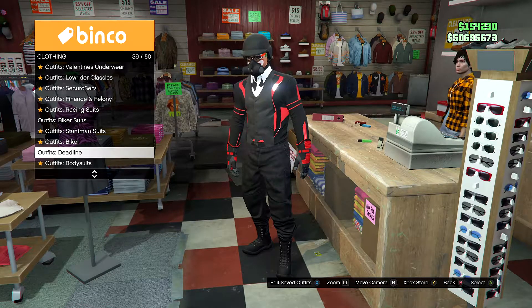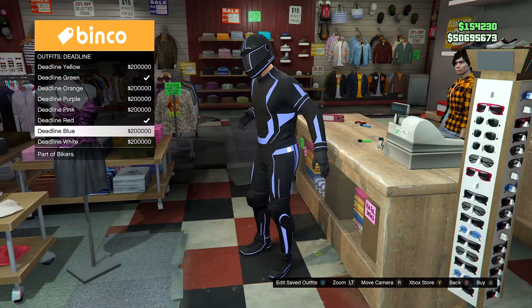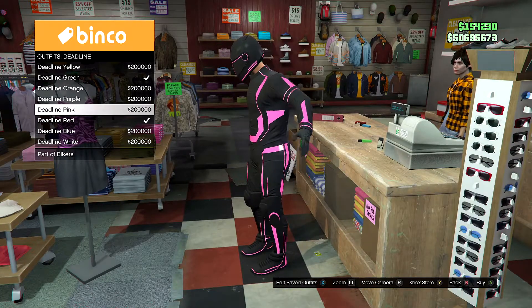After you've saved it, go to deadline outfits and pick any colour you want. For this method, we're going to be using the pink one, so purchase the pink one.